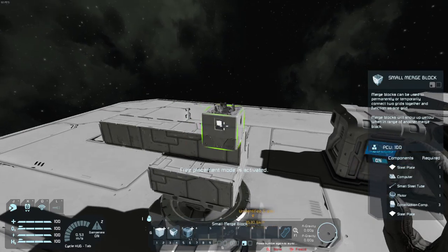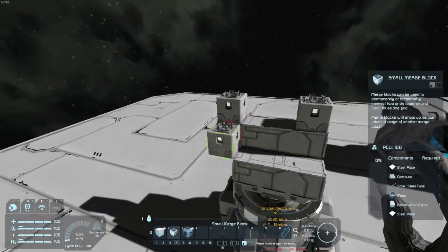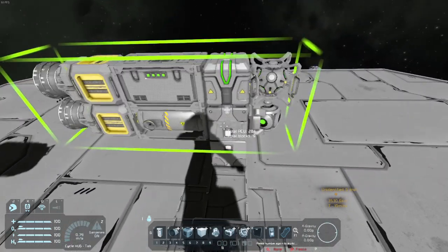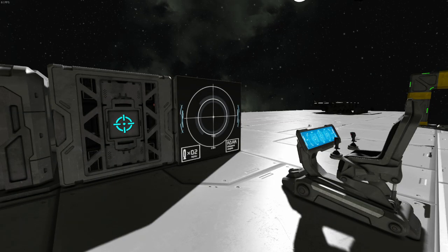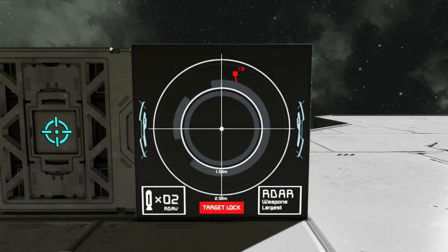Put on some merge blocks and paste or weld on some missiles. With Evil Ardav coming to range, let's get in the cockpit and take a look at what we've got. On the left here you'll see the number of missile merge blocks detected, and on the right, the targeting settings.